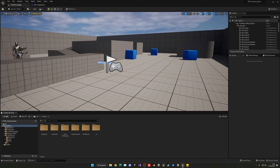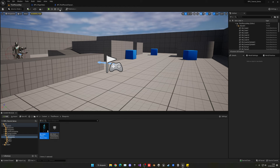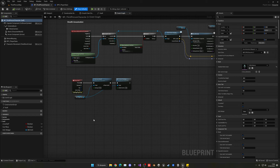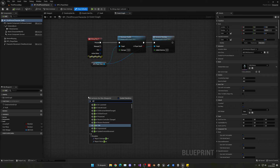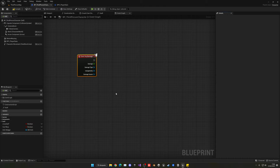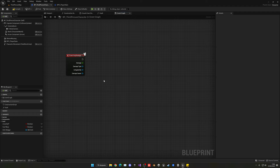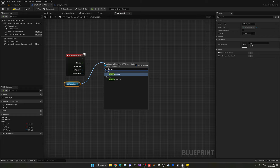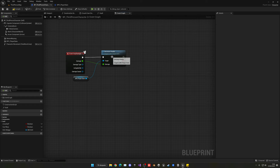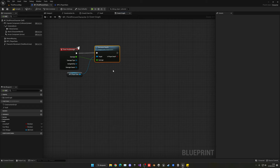We open the ThirdPersonCharacter blueprint. We create an 'Event Any Damage' node — basically when the player receives any damage this node fires, giving us the amount of damage taken and who sent it. We get the BPC_PlayerStats component and call Decrease Health, plugging the damage taken value into it. All the control, flow, and calculations are inside that component node, so everything is nicely organized as an external component.